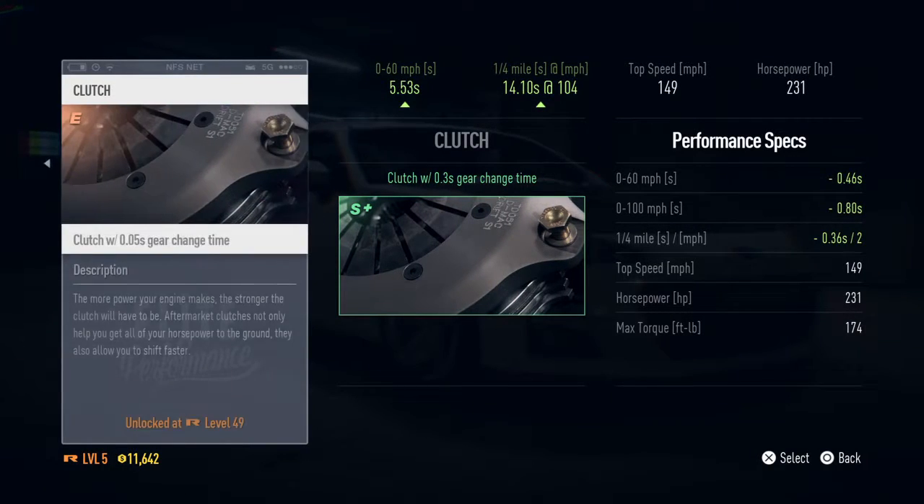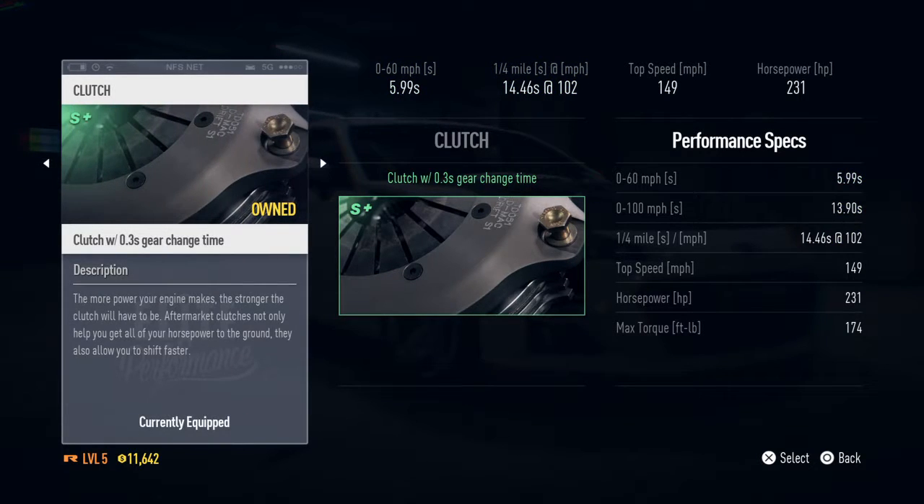Clutch — I just want something that... How much does this cost? 400. I don't think I can get any of this clutch now.